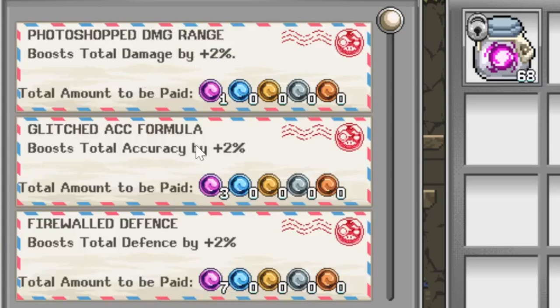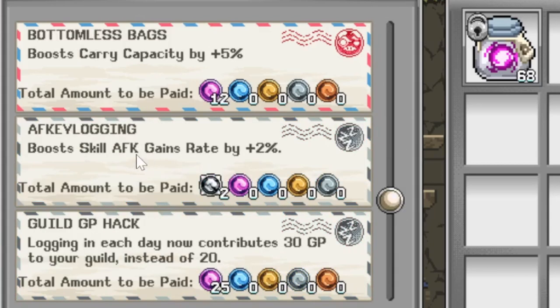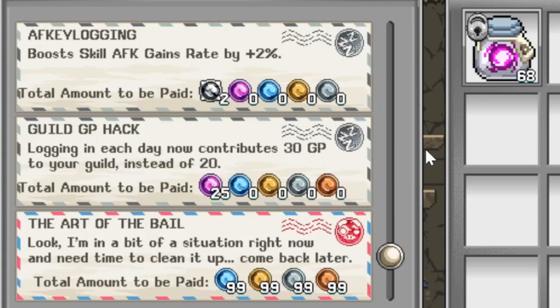Boost total damage by 2%. Sounds pretty good. Total accuracy of 2%. Boost total defense by 2%. Boost carry capacity by 5%. Boost skill AFK gain rate by 2%. Logging in each day now contributes 30 GP to your guild instead of 20.